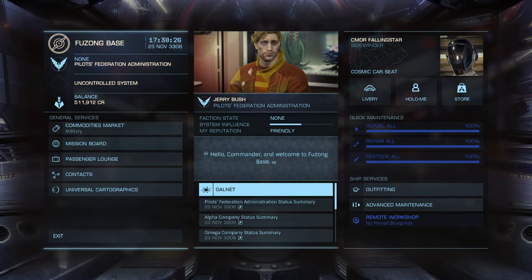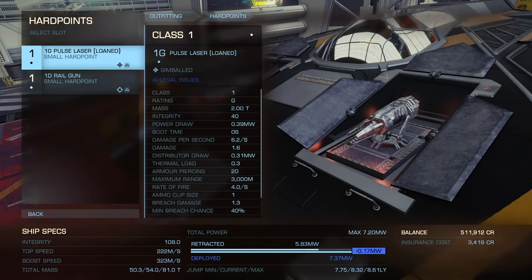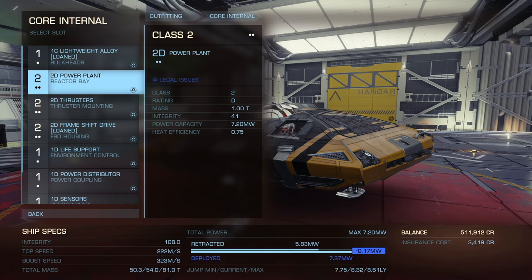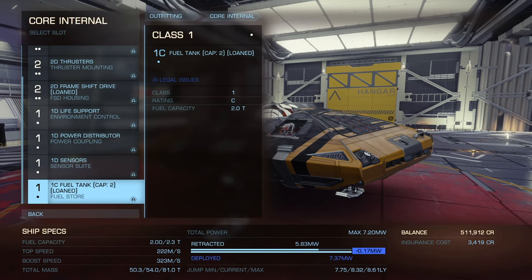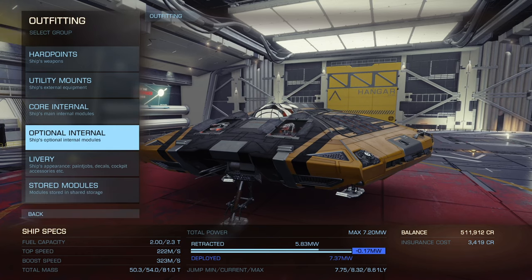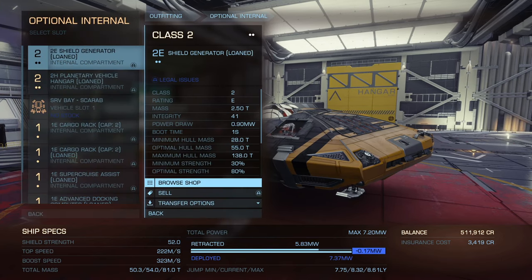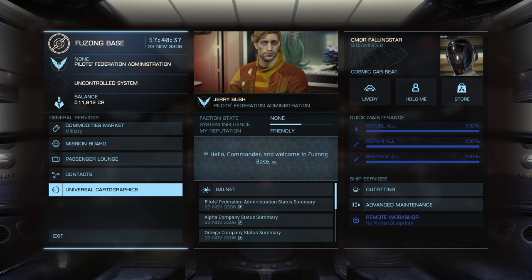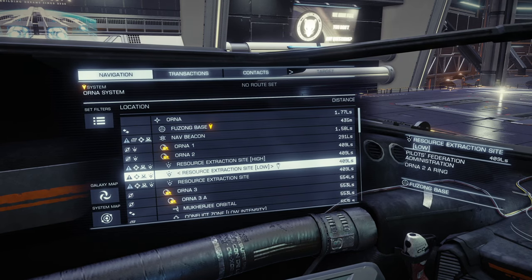That's one way of making money. The next one, which is a little more fun, is combat. Let's set up our ship for that. For hard points I have one pulse laser and a railgun — the railgun is usually fixed. For core internals: 2D power plant, 2D thrusters, 2D frameshift drive, 1D life support, 1D power distributor, and 1D sensors. Make sure you have a shield generator. Under navigation, look for resource extraction sites — let's do Low because we're a little ill-equipped.